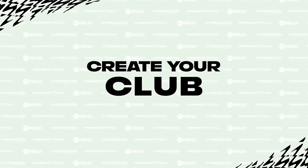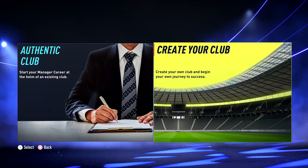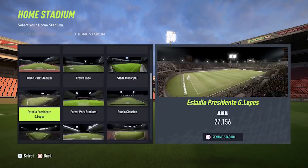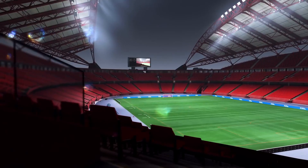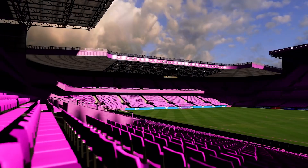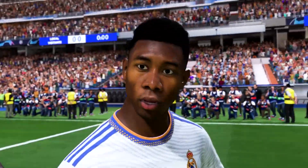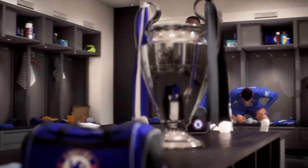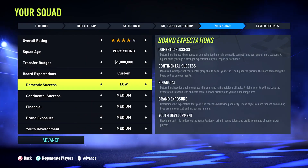As a manager, create your club from the ground up with countless ways to make it your own. Design your crest and kits, then head into the stadium editor to give your fans a home ground that they can be proud of. Whether you want to start off competing with the game's elite in the world's most famous leagues, or rise up from the lower divisions all the way to UEFA Champions League glory, choose your club's philosophy and make each career feel unique.